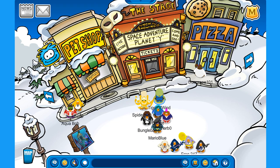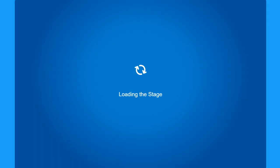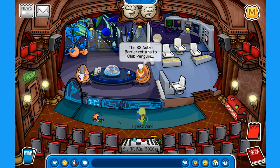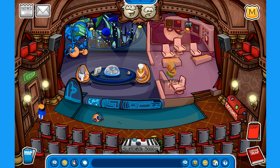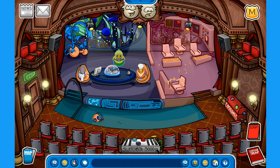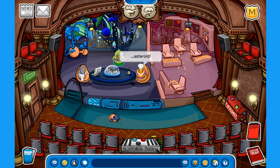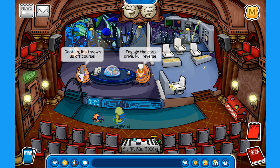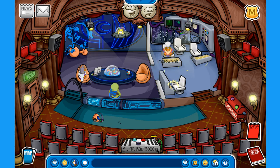One more thing before I forget — over here on the plaza we have a new play: 'Space Adventure Planet Y.' Let's take a look inside. Whoa, some space music! Is this like a spaceship or something? Oh my goodness, the buttons are malfunctioning — I'm getting out of that! Is that an alien orb? There's a cleaner thingy, lots of stuff that moves, and there's like a puffle alien on the UFO — pretty cool!